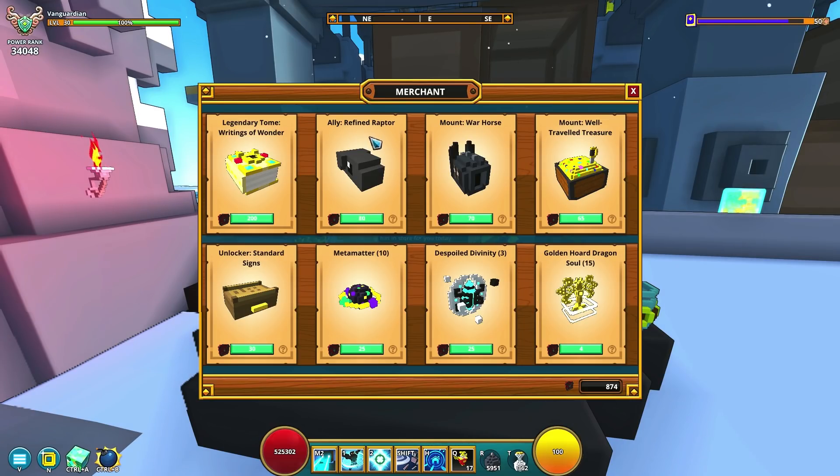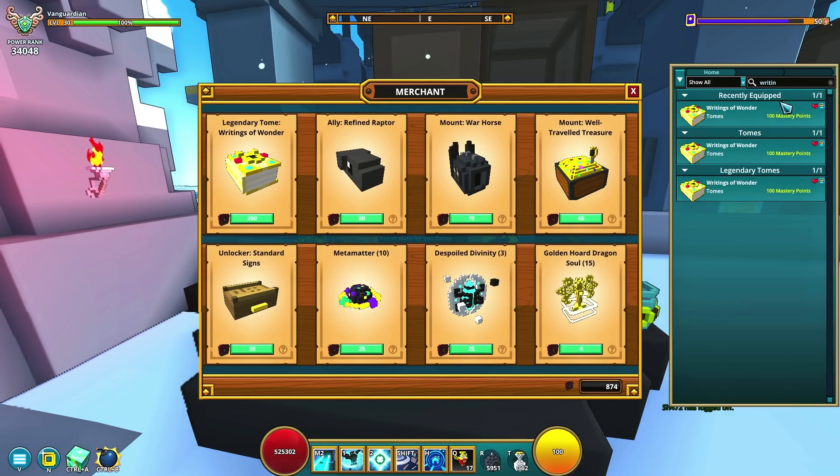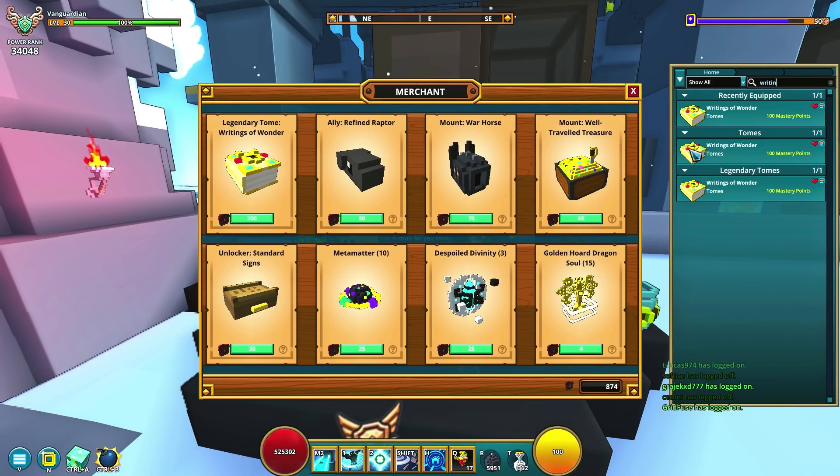And then refined raptor, this is going to be another daily login item, and then the tome of wonder. This might be something worth investing in. Those of you that want to get this thing and sell it afterwards — what it is going to do is the writings of wonder is a legendary tome, meaning you can only complete it once a week, and it's going to give you two troves of wonder, which isn't very good, but it slowly adds up over time. You just want to get those extra troves of wonder because that's pretty much 20k right there if you decide to sell them.